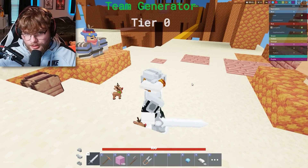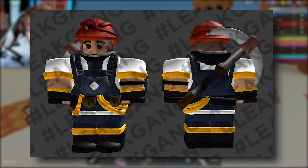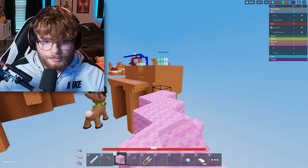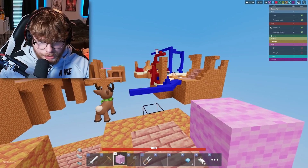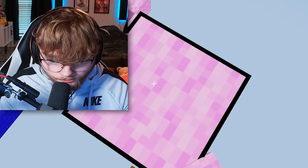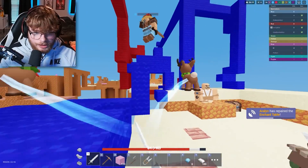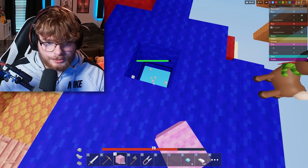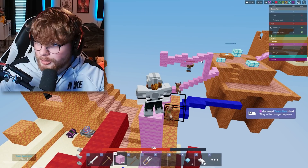Next up is one I found really interesting — this is the Miner kit, which we already have in the game, but this texture is completely different than what we have now. The Miner now has a big beard, looks like a big buff boy. This original version looks a little more chill, a little more flimsy. But they definitely made him look better. This was the original concept design of the Miner kit.